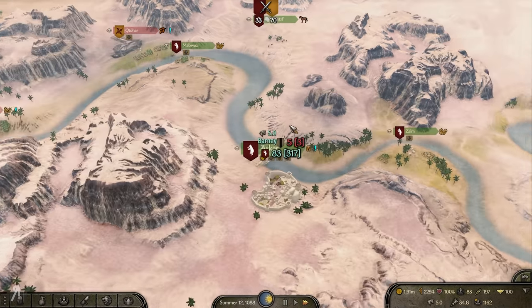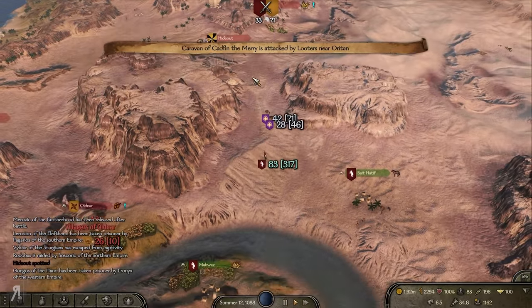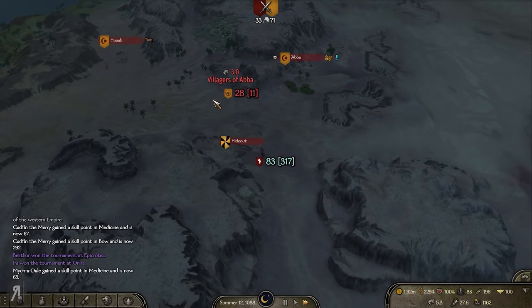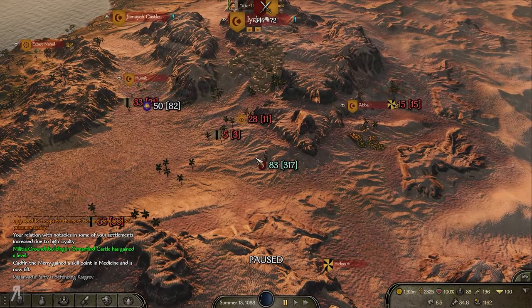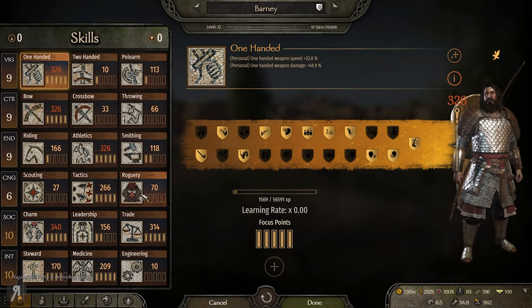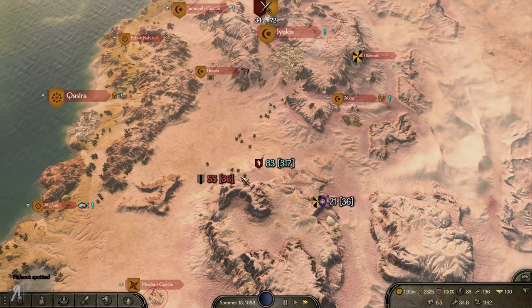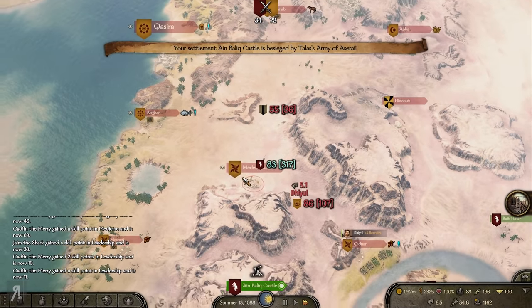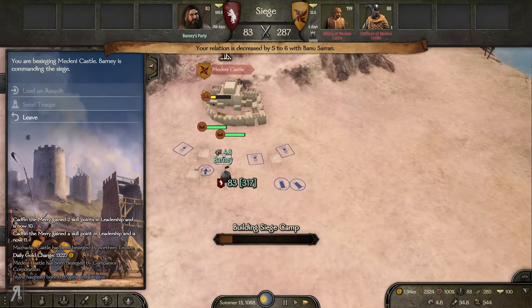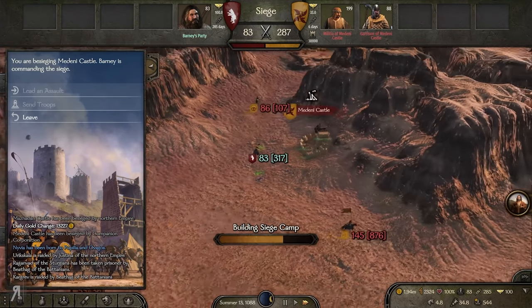I want her to join my party — there we go, hopefully she's going to join and then we'll gear her up. Someone mentioned something relevant about our caravans: at the moment caravans aren't really necessary because we already have 'everything has a price' unlocked. But before that, all our companions were being preyed upon by pretty large stacks of bandits, because I have that mod that increases their size.